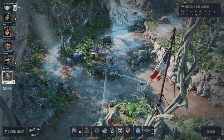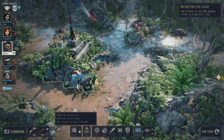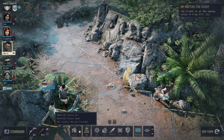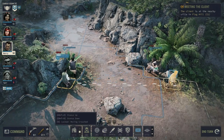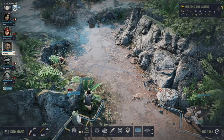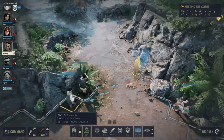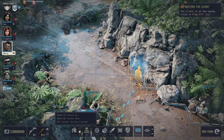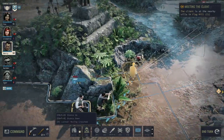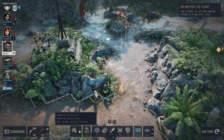Overwatch lets you place a cone: any enemy moving inside that cone will be attacked automatically. Set up Overwatch cones where you expect the enemy to move — it's all about predicting their path. Also note the shield icons: a half-shield means you only get cover if you're crouched; a full shield means you're in cover even while standing. Very important: cover only protects you from the direction it's facing, so positioning matters.